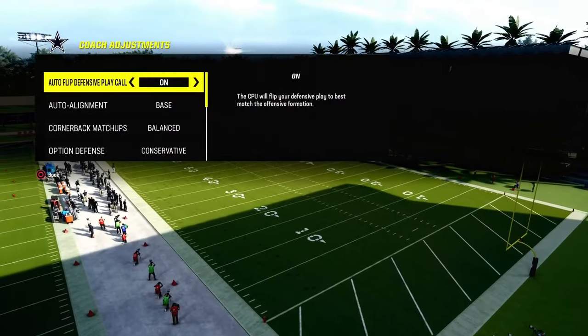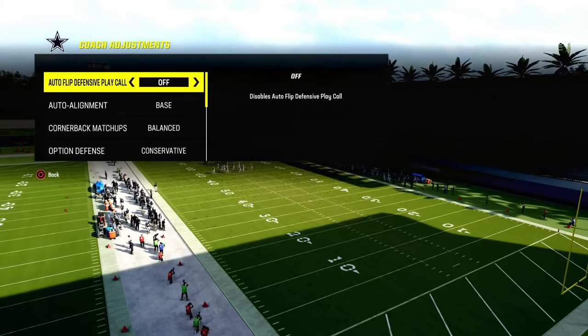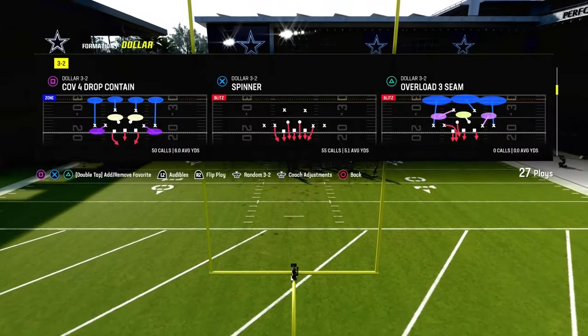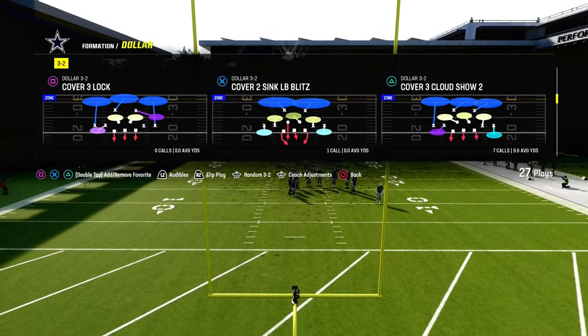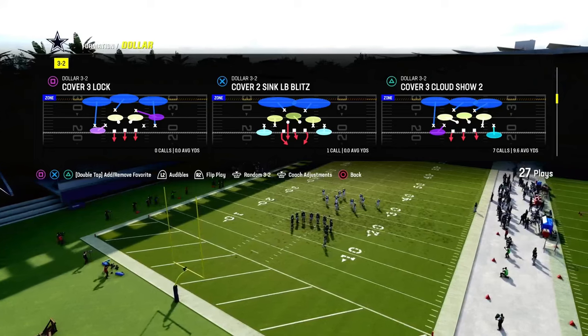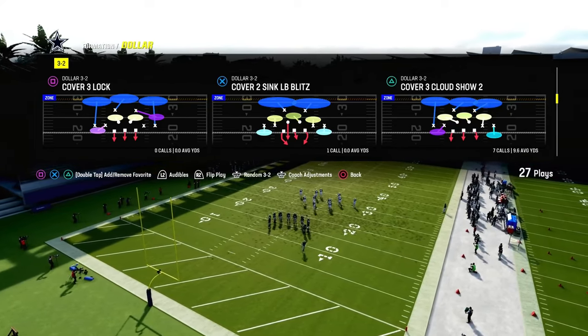What we want to do defensively is we want to turn Auto Flip off because we will be able to control which side we're rolling based off of hash marks. If the Cover 3 — essentially, we want to run the cloud flat to the short side of the field. That is the biggest, biggest thing — we want to run the cloud flat to the short side of the field.